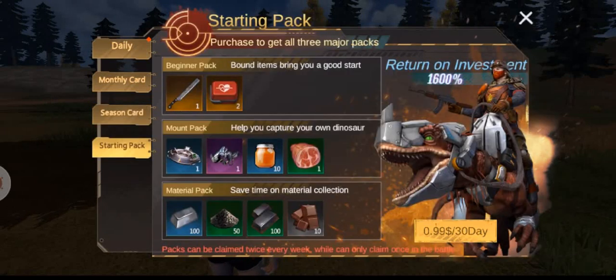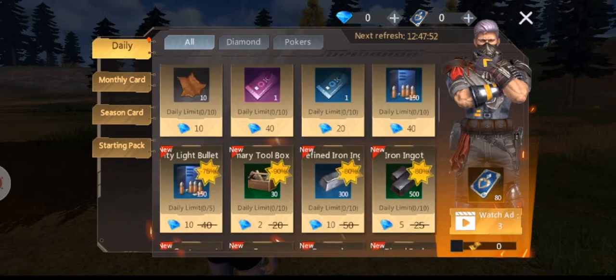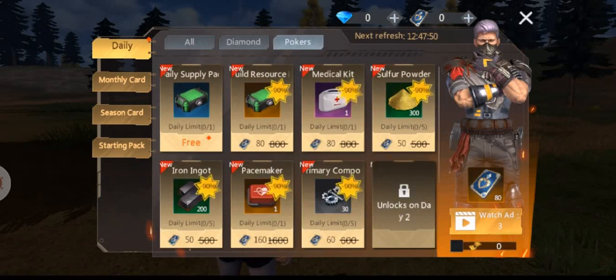The starter pack this time has a machete instead of a gun, which is fine. This is where starting with that poker early would be very nice — even if you watch ads you only get 240, so being able to start with 300 or more does give you a different playstyle option.